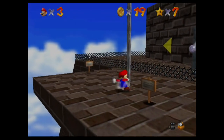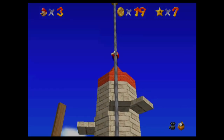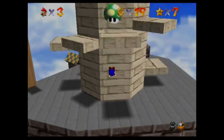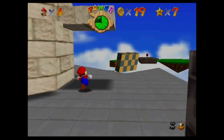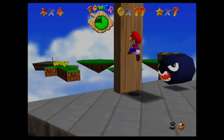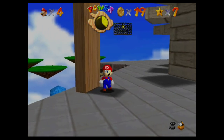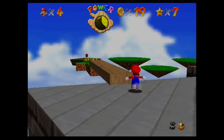Let me introduce you to a really fun challenge that some people do — it's called the Green Demon Challenge. Basically, you go into the level, do not collect any red coins, climb up this pole, and a one-up will appear and chase you around. The challenge is to collect all eight red coins and collect the star before it touches you. I haven't ever tried it myself — I guess that's something fun I can do as a bonus video.